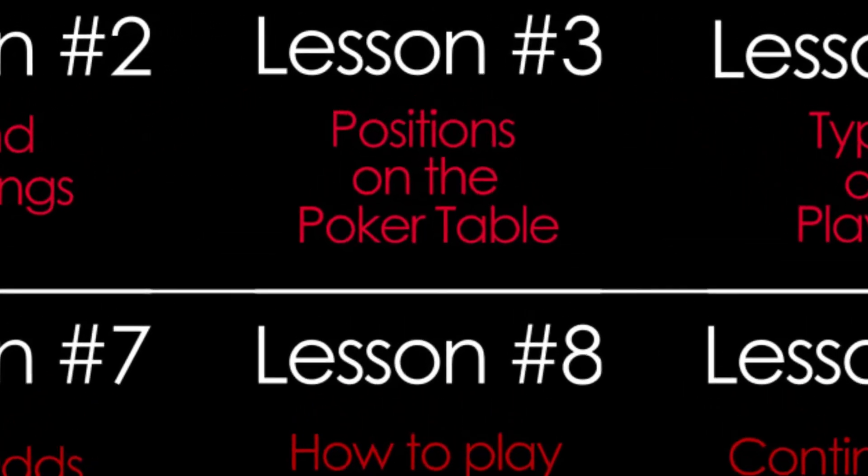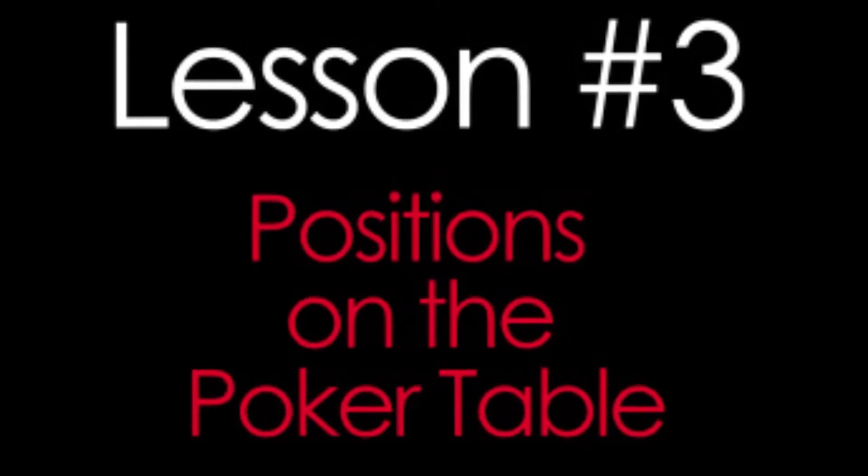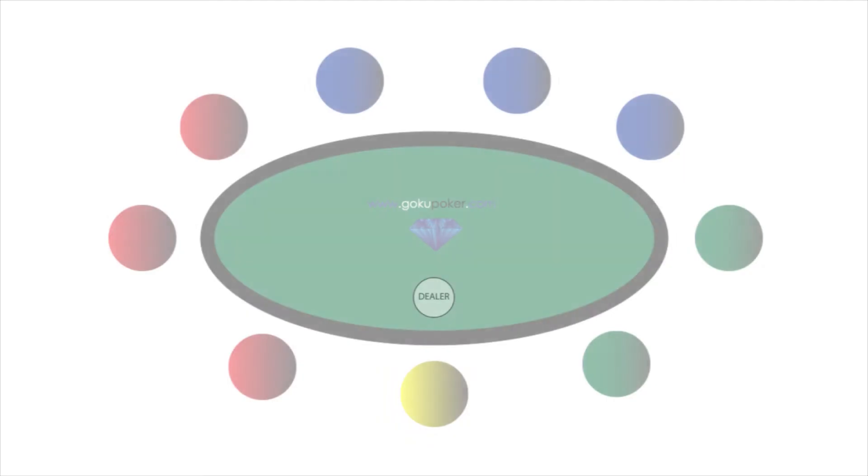In the third lesson you will learn about the positions on the poker table. You will learn that the later your position is, the more hands you should be playing. 9-max poker tables are the most common ones. There are 9 positions which are generally split into 3 groups: early positions, middle positions, and late positions.